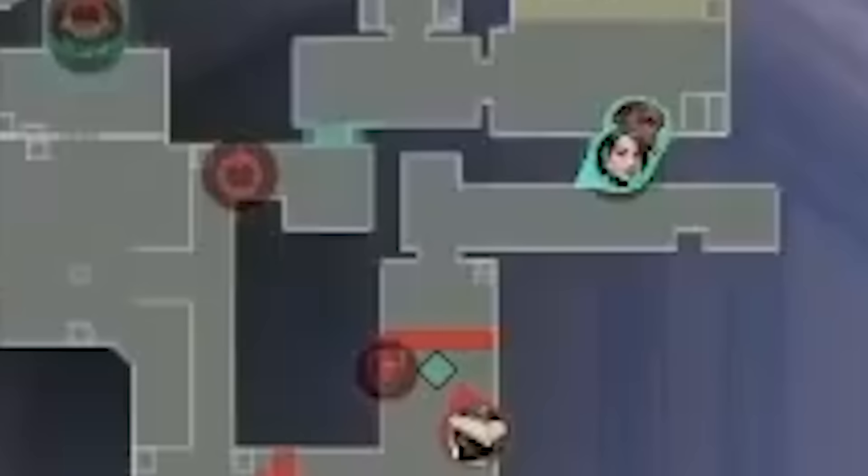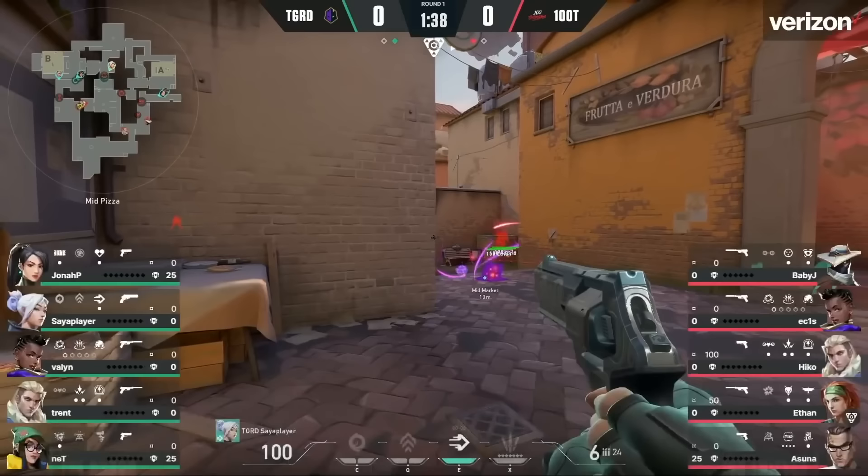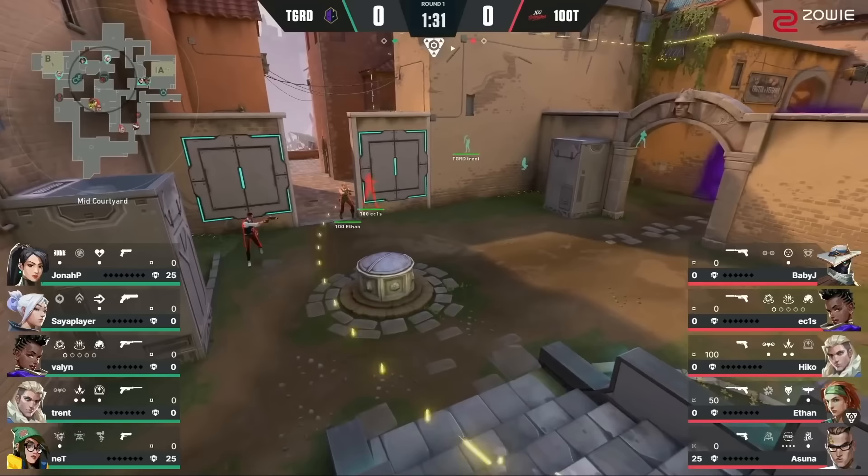Jett's holding mid, Sage and Asher are looking to fight for A main control. The round starts and Baby J throws his cam into A main to get early info. The cam spots both Jonah P and Valon and gets broken. 100 Thieves now know that Guard is showing heavy presence A main. When this happens, there's usually a gap in the defense either cat or mid. So 100 Thieves start working mid, smoke it off but not cat, and silver recon inside the mid smoke. They then want to walk up cat while making noise deep mid with their Skydog, but then Jonah P walls off cat.